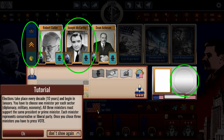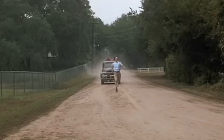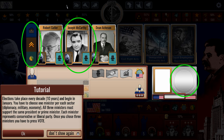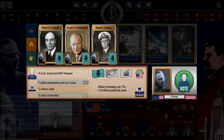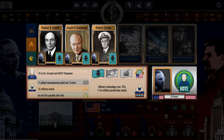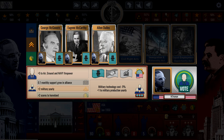Every decade starts with an election. We started in January 1950. We have five control score. Don't be intimidated by this screen — at first I wanted to run away. Elections take place every 10 years. There's a tutorial that pops up when you click something. When we go to this list we can select a candidate and vote. We need to do some space stuff because I have to win the space race, so it makes sense to focus on budget, economy, and space. Let's go with Eugene McCarthy for economy.